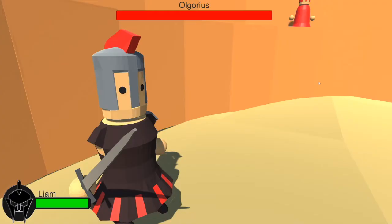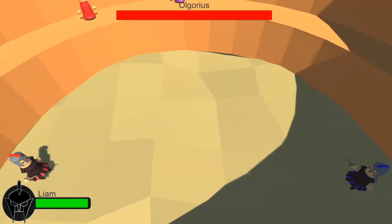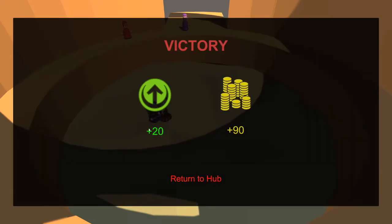So if we go fight again you'll see we'll deal more damage. Again the enemy's name is randomly generated, and we managed to win again — and you can see we got a different XP amount than we did last time.